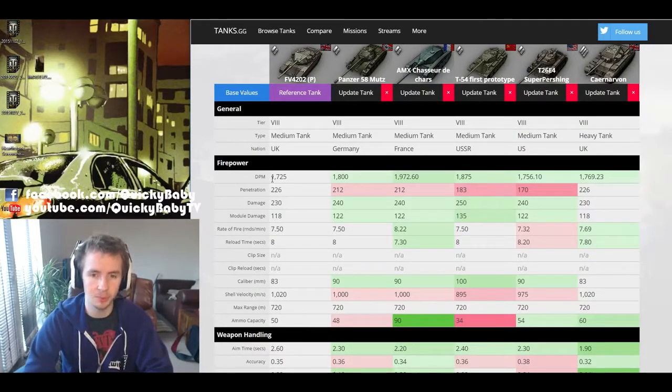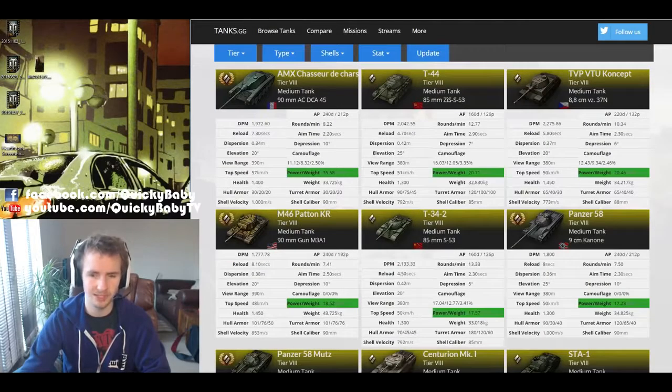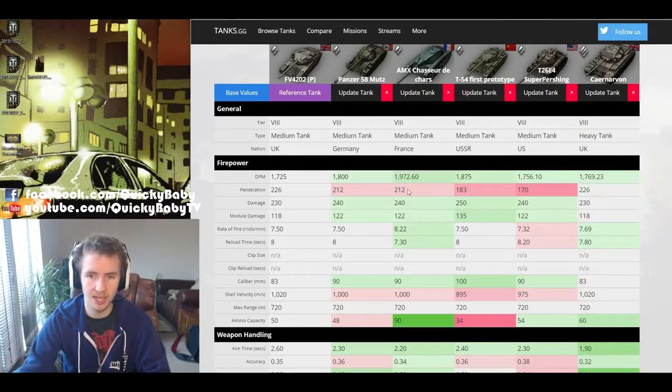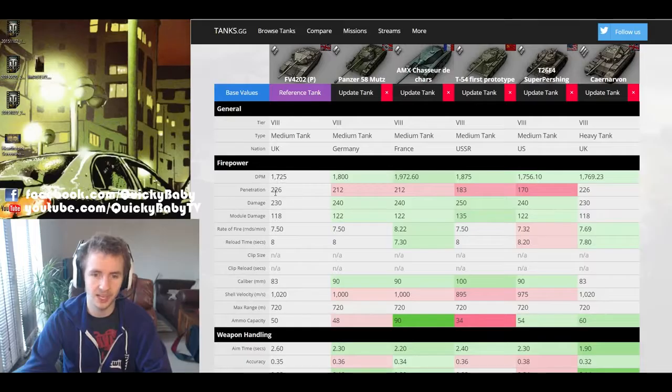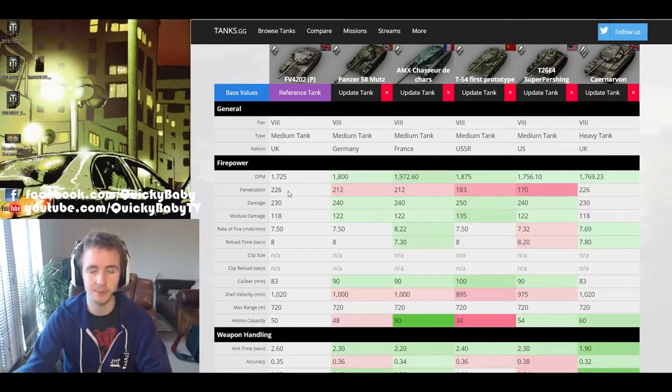Unfortunately, right off the bat the FV4202P has the lowest DPM of any of these tanks - in fact one of the lowest DPMs on any tier 8 medium tank, premium or not, only doing better than the T-34-2 and the T-44 when they use 122mm guns. While the FV4202 cannot kill tanks quickly, it can reliably damage them without having to resort to firing premium rounds, because the 20 pounder gets 226 penetration - 14 better than the previous best-in-class premium medium tanks, the Panzer 58 Mutz and the AMX CDC.